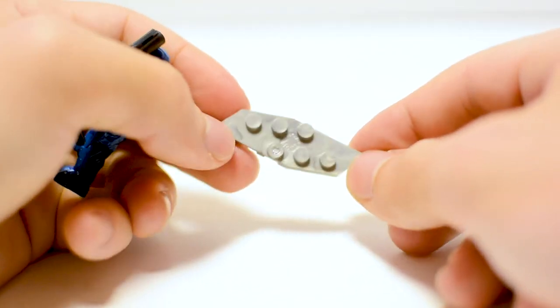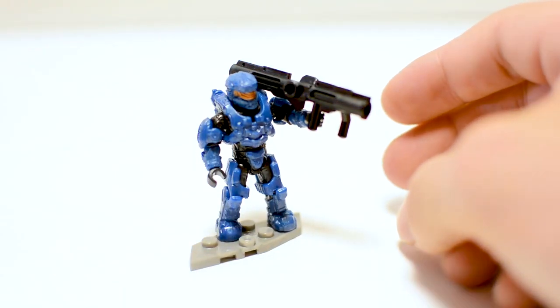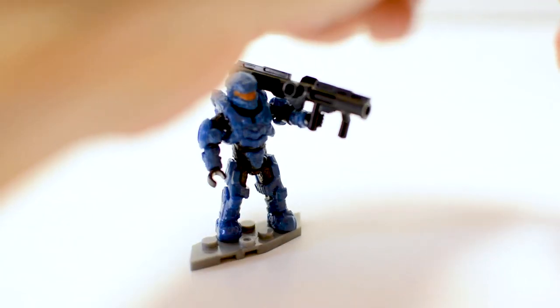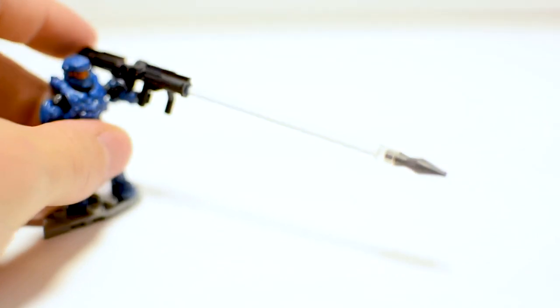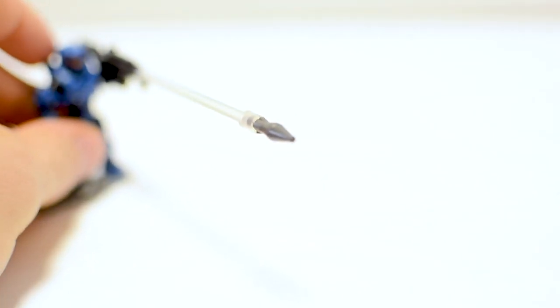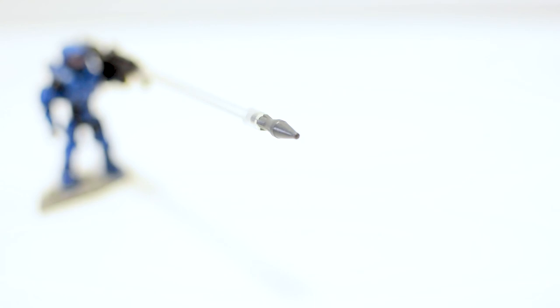He comes with a silvery stand, and then obviously his big honking Halo 5-style rocket launcher. Unfortunately, we don't get any of that cool smoke trail effect, but we do get a missile and a clear pole so we can have him firing a rocket. I think that's a nice effect — it adds some diorama possibilities. And as I mentioned, we do get a second missile, which is very cool.